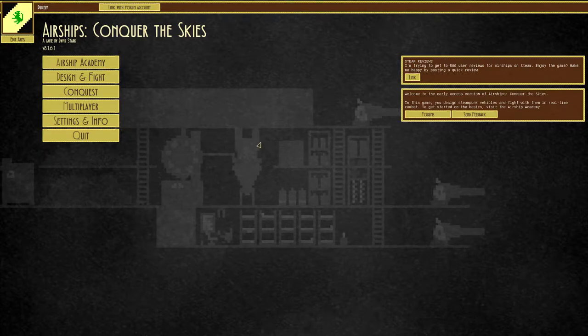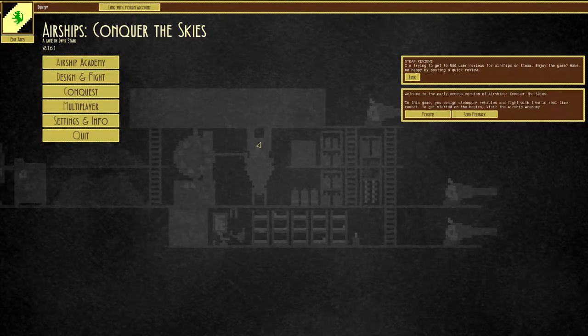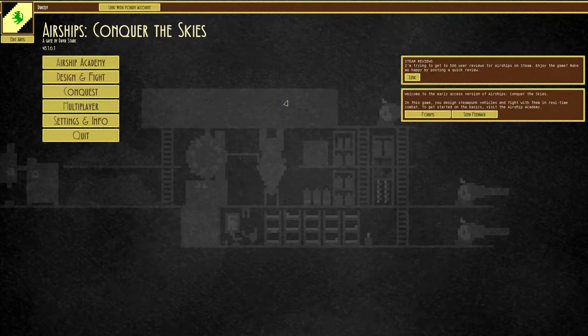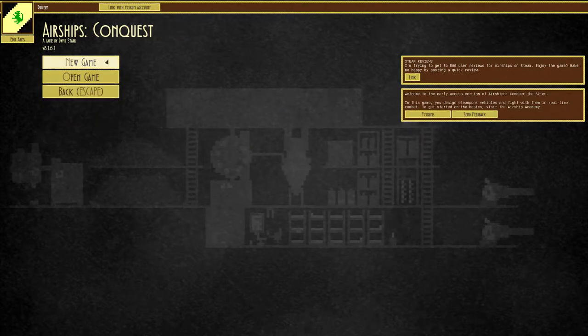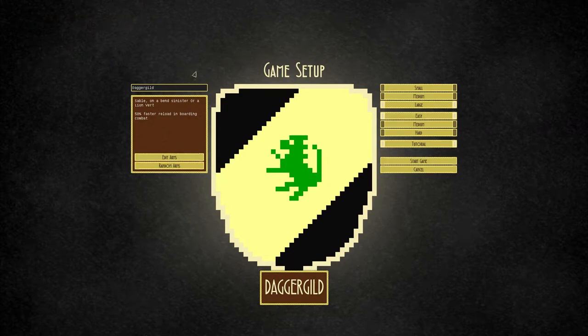Hello, Dukely here. Today I'm playing Airships: Conquer the Skies, a pretty cool game I found on Steam that I wanted to share with you. We're going to Conquest and make a new game. We won't be called Dagger Guild — we'll be called Dukington, the great Empire of Dukington. We're going to play on a medium map for the sake of the video, and easy is fine since I'm still learning.